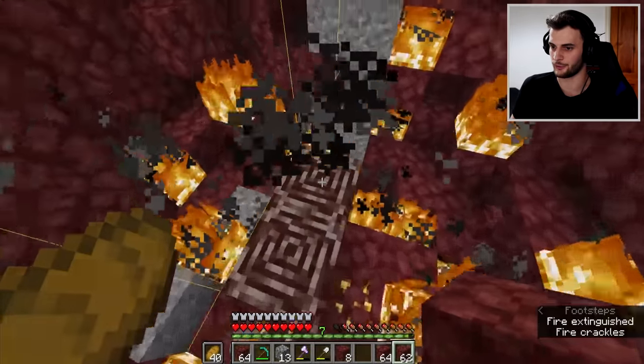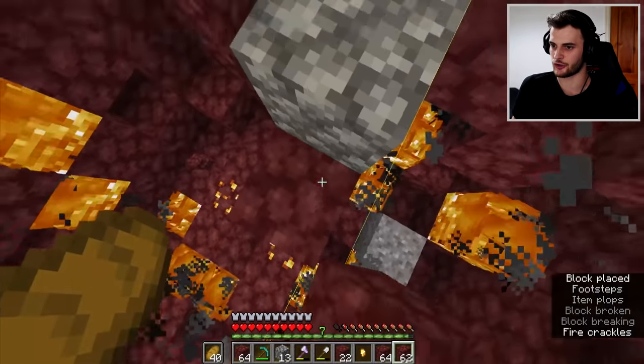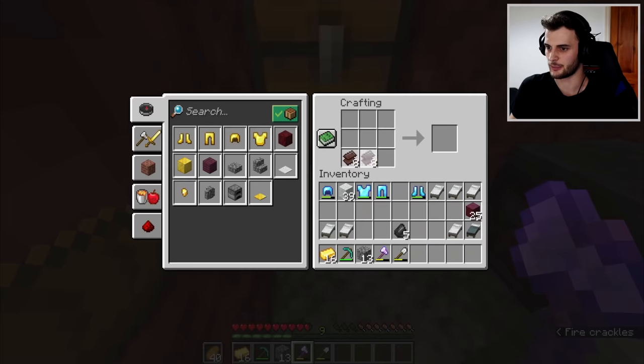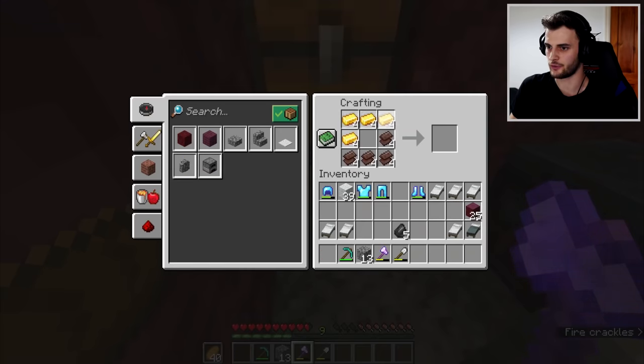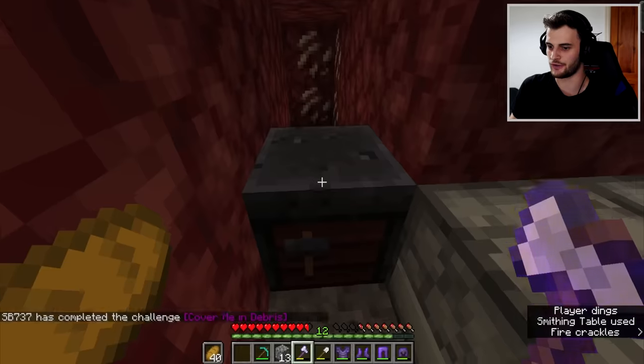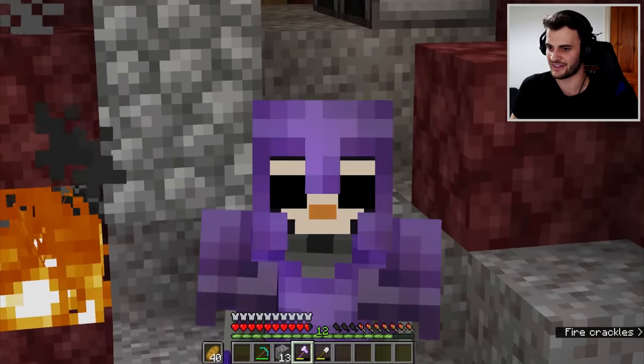We found the last two pieces of ancient debris — that's all we need. Now I just smelt it, craft the four netherite ingots, make a smithing table, and turn the diamond armor into netherite armor. After only a few hours, I now have some of the strongest armor in the game — Protection IV netherite armor.